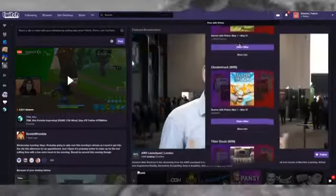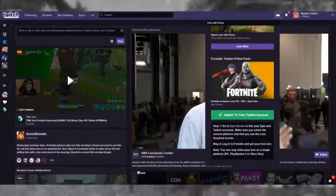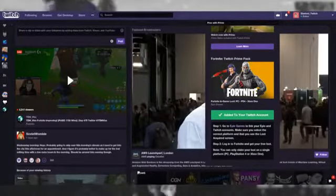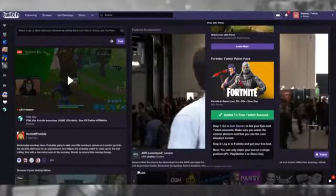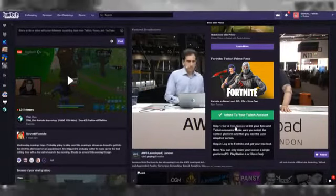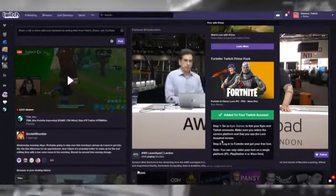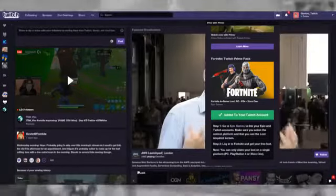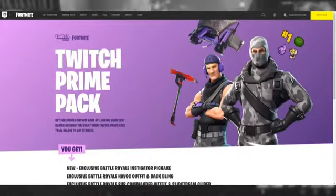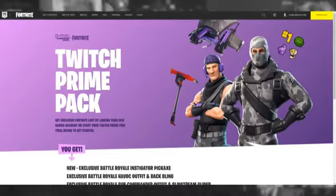As of when I'm recording this, the skins aren't here yet, but it'll look something like this — it'll say 'Fortnite Twitch Prime Pack Number 2.' Click on it and it'll say to link your Amazon account to your Twitch account. Doing this will give you Twitch Prime, and once that's done it'll come up with verification steps: Step 1 — go to Epic Games to link your Epic and Twitch accounts, making sure you select the correct platform.